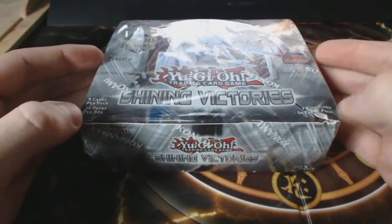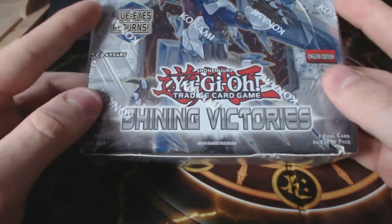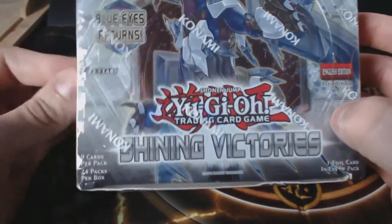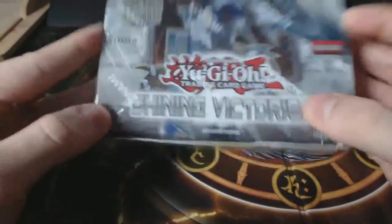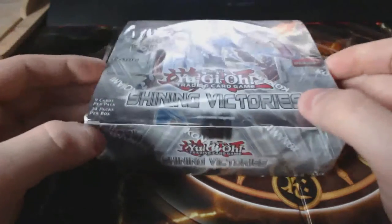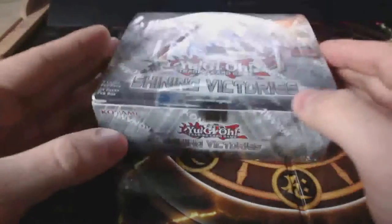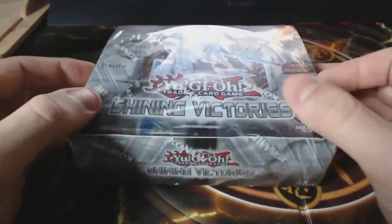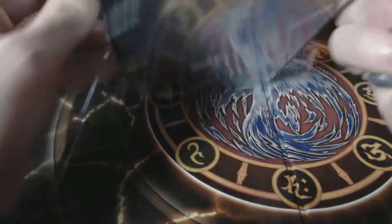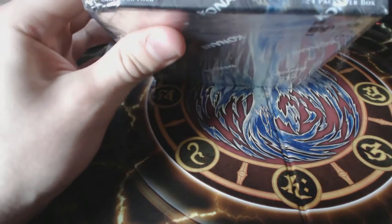Yeah, 24 boosters to open with some interesting cards in this. We've got a lot of Blue-Eyes support, some Kaijus, we've got some good secrets as well. There's Ghost Reaper and we've got Drowning Mirror Force — that's another one. Yeah, there's a lot of good cards in this so I'm interested to find out what we're gonna pull.